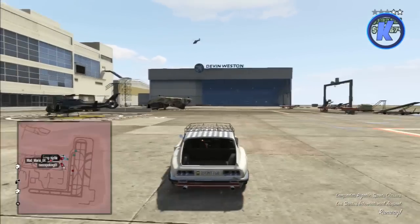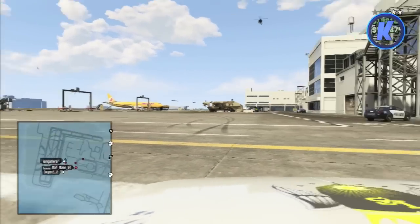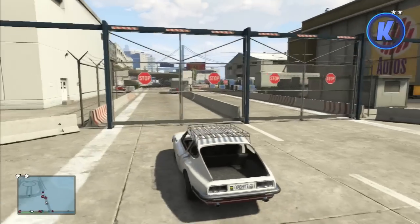Last but most definitely not least, we have a new little hidden easter egg — a little tweak that Rockstar put into GTA Online — where we are actually able to see the gamer tags of who we're playing with by double extending the mini map. So hopefully you guys enjoyed the brand new features that came to Grand Theft Auto Online.